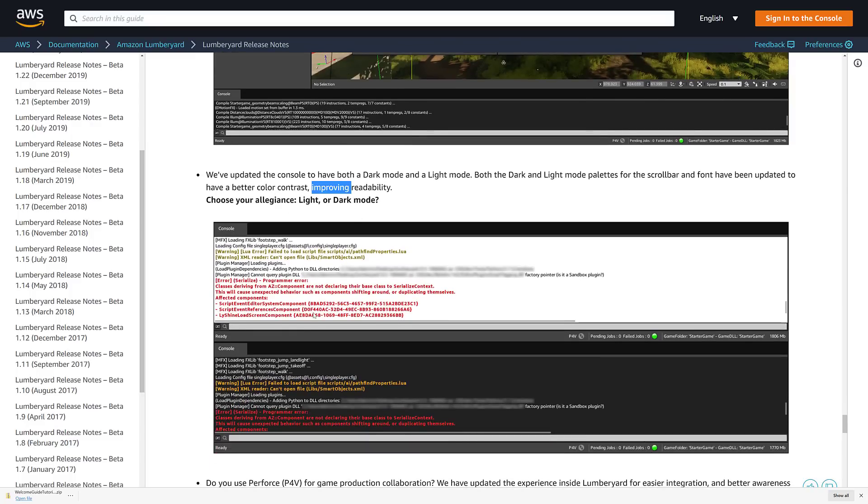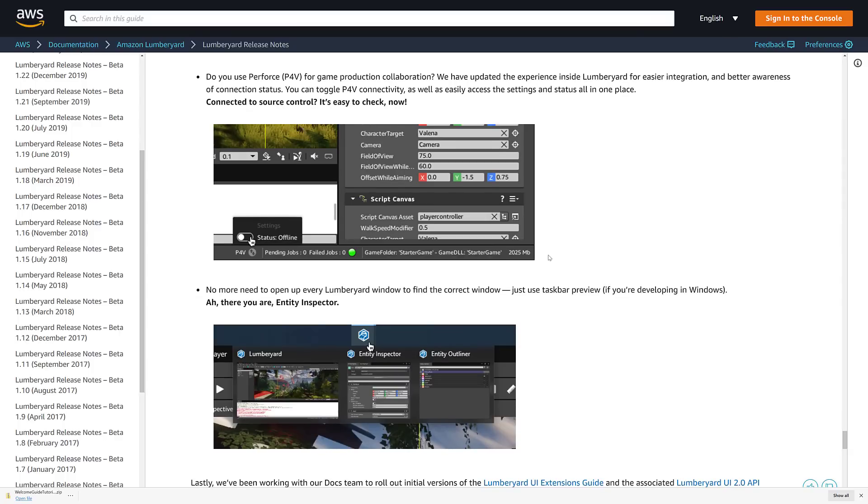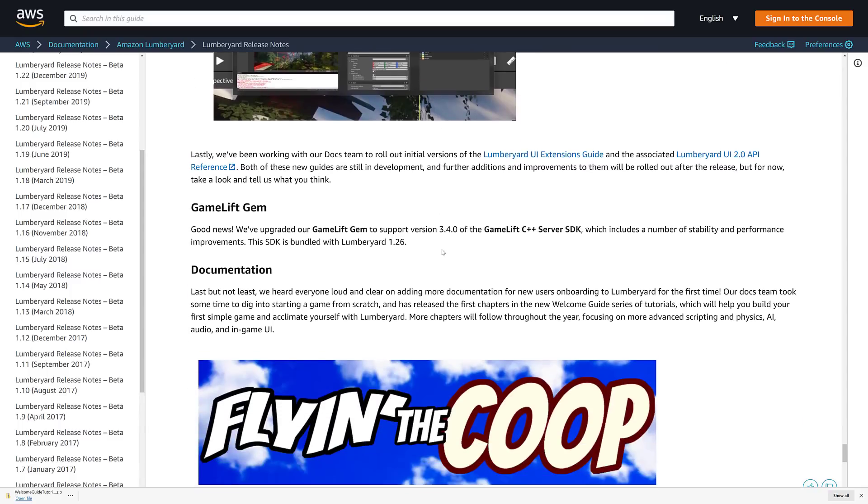You've got a choice between light and dark mode for your console window — it's weird that it's just that one window, but okay. And as we saw, when you go into the Windows key tab, you can actually see all the windows to choose between them. That is definitely nice. The GameLift gem was also upgraded.